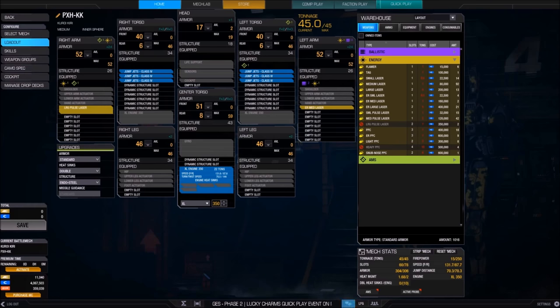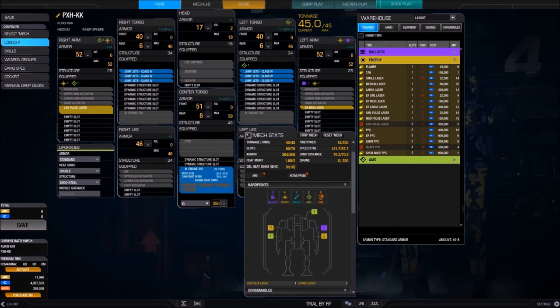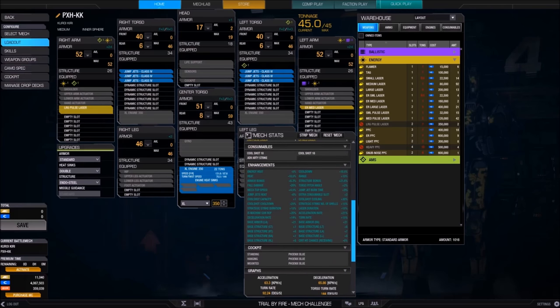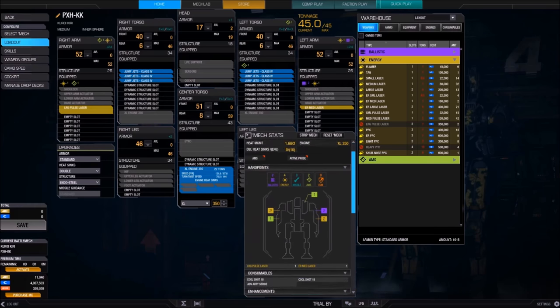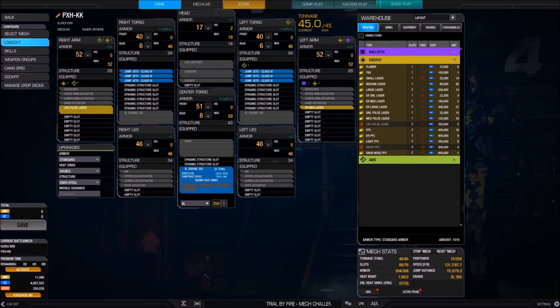I was discussing on the forums recently about jump jets. Somebody was claiming that jump jets would make your mech turn faster. My contention is that no, jump jets do not make your mech turn faster. The reason why is because your turn rate is a set fixed number — in this case for my mech it is 92.24 for the Phoenix Hawk KK that I have here. The person on the forums was saying that jump jets will buff your turn rate.